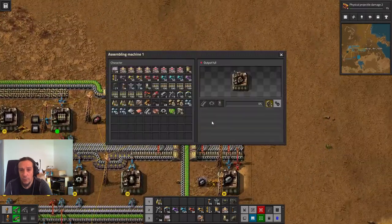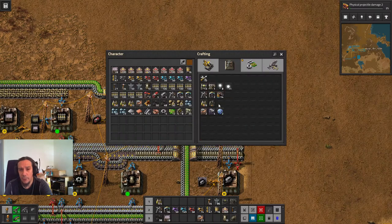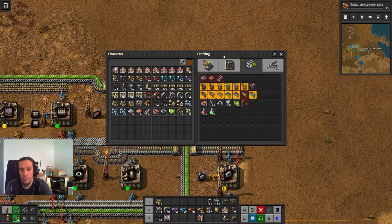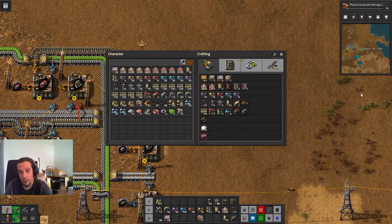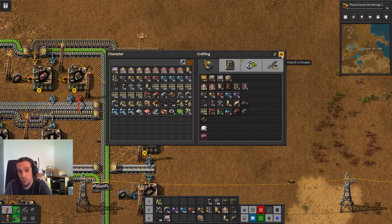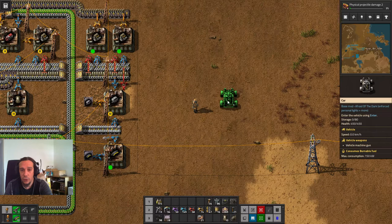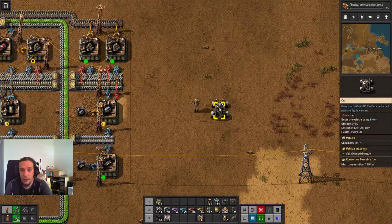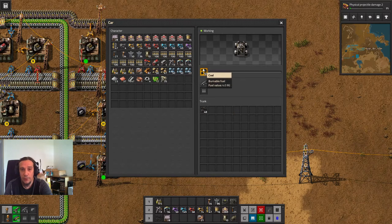Since I am producing engine units here, we can build a car. Engine units are not craftable in your inventory — you have to make them in an assembler. Ironically, the car itself is something you can craft in your pocket. So we have the car now. You just place it down like any building, then left-click it — you see it needs fuel. Left-click the coal, this thing drives with coal.